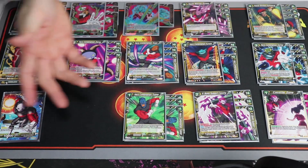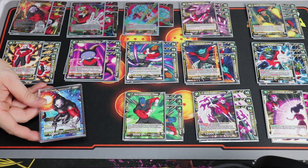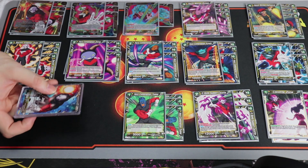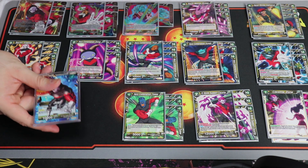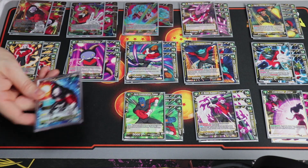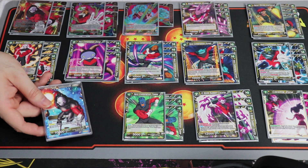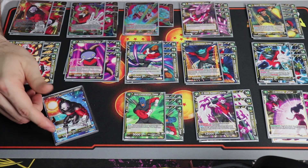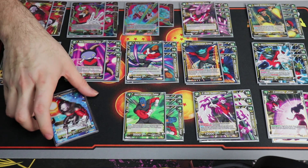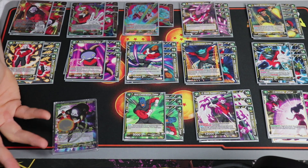Getting into the deck - the main leader is Jiren, currently the only Universe 11 leader. His ability is when he attacks you draw a card. When he awakens, you put two energies active, which at first seemed whatever, but it's become a favorite because even when tapped out and awakened you can survive a turn. When awakened, he draws a card on attack.